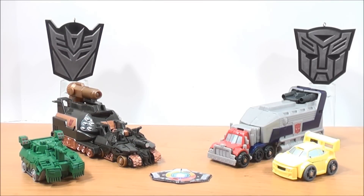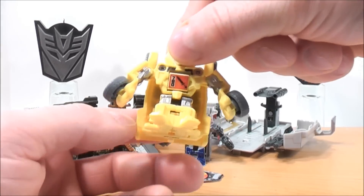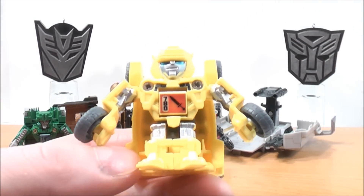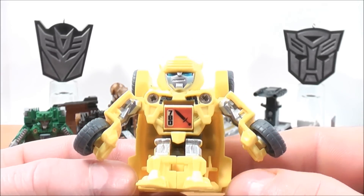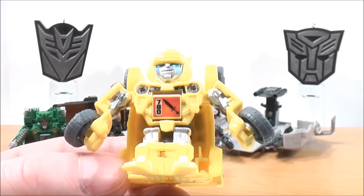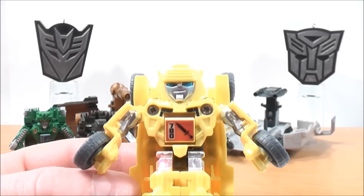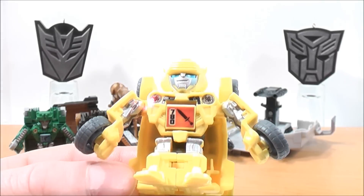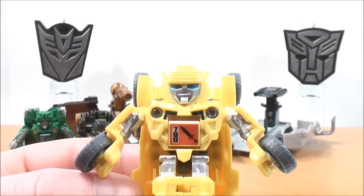Now let's take a quick look at their bot modes. We'll go with Bumblebee first. Pretty cool — I like the head mold, how it's so G1 accurate. I gotta love that smirk. Some silver detailing in the face and nice blue eyes. He has some silver detailing on the legs on both sides, and on the inside of the arms some silver detailing as well.